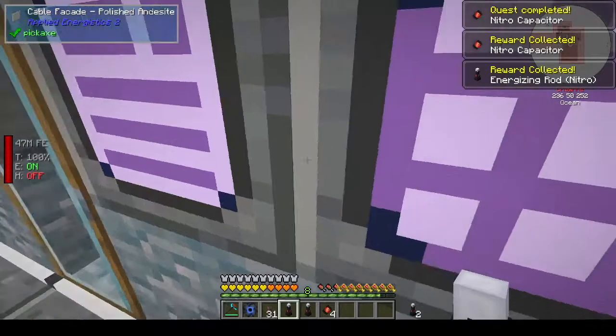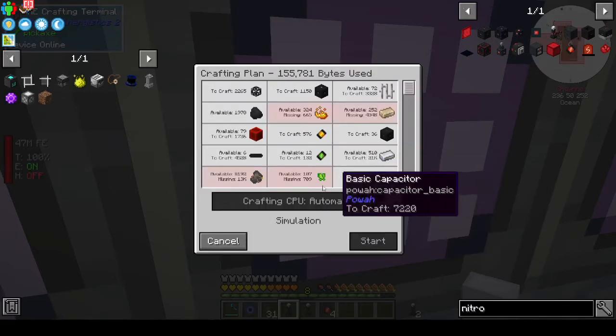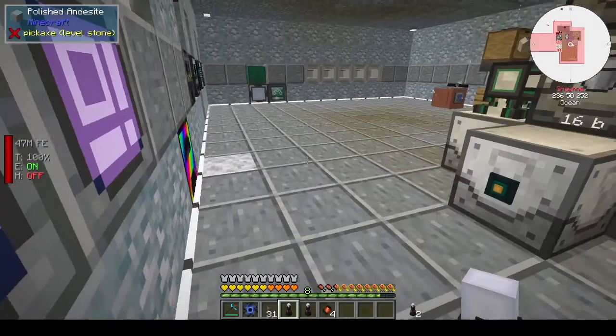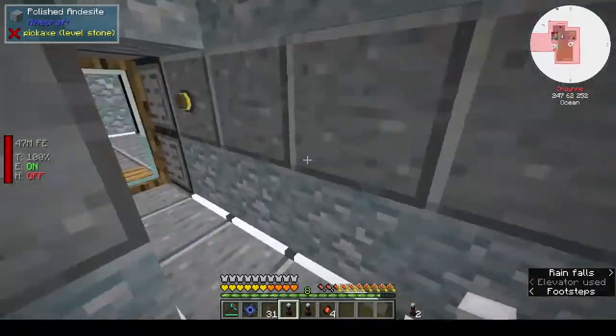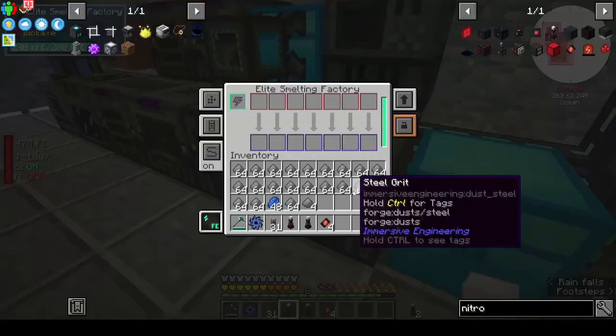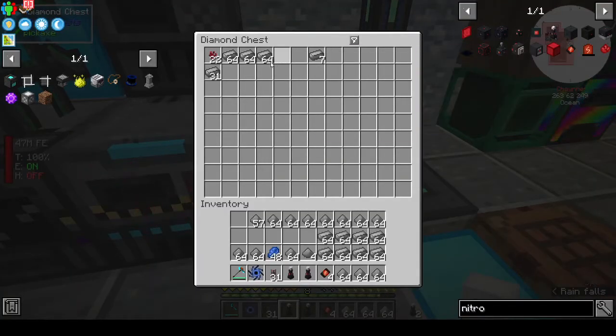Now if I want to make nitro energy cells we need 36. We're missing a lot. I think I crashed my Minecraft - there you go. Yeah, that's going to take me a whole movie and a half worth of YouTube videos to do that.